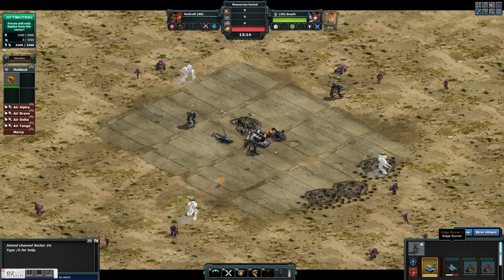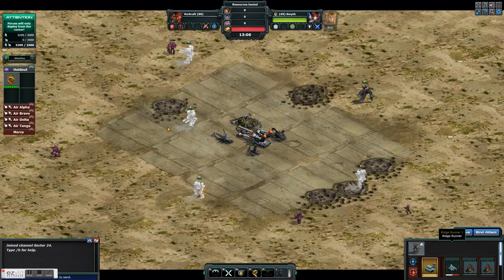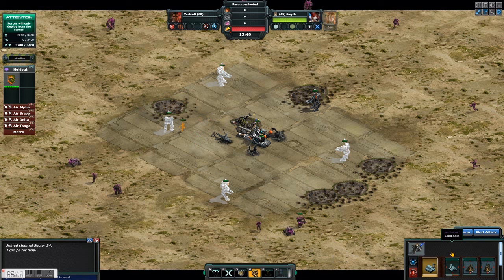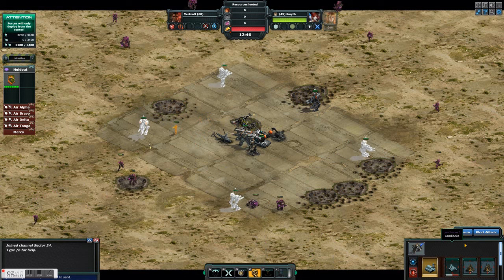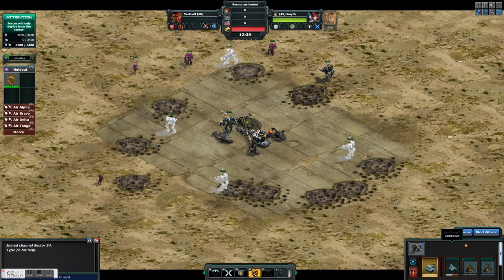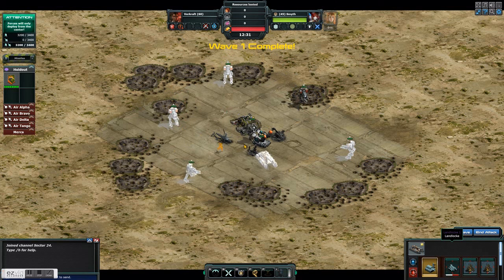Last holdout, I helped this player get the Landlock and the Sea Wizard — he did not have either of them, and his Ridge Runners were level one. He's built up since then. He got the parts for the Sea Wizard and built it up, and he also got the Landlock. He asked me what he should build up — the Landlock or the Sea Wizard — and I said the Sea Wizard, because the Sea Wizard is unique. The Landlock is kind of filling a position of a Ridge Runner, and I wasn't very impressed with the Landlock before.